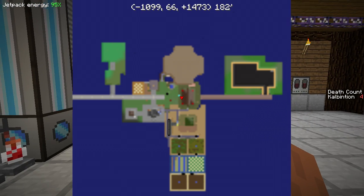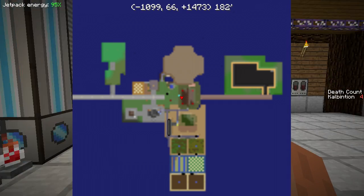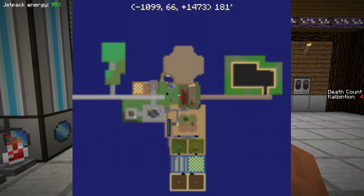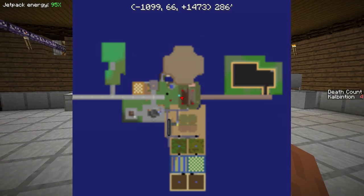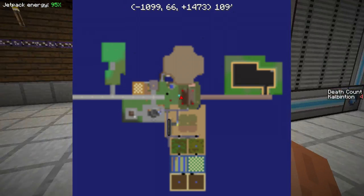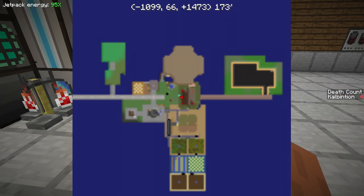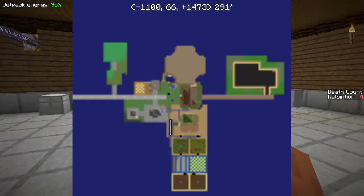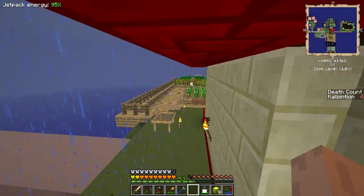However, down below, where I originally have the tree farm and wheat and potato farm, you should see four additional farms. One of them is a cactus farm, so the one that was over that way has been removed, even though the checkerboard pattern is still there. On the other side of the cactus is the reed farm. Let's just head on up there and take a look.